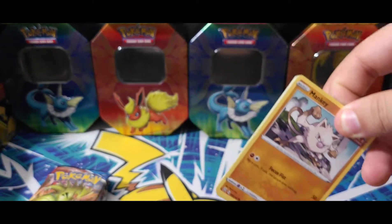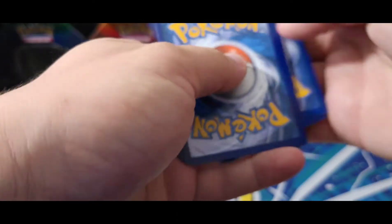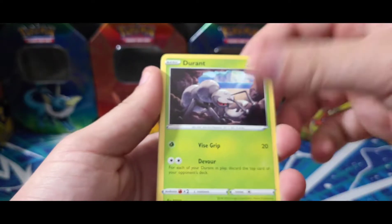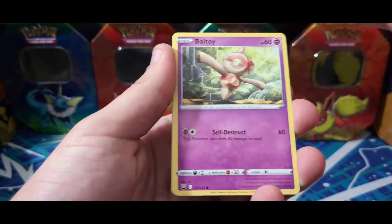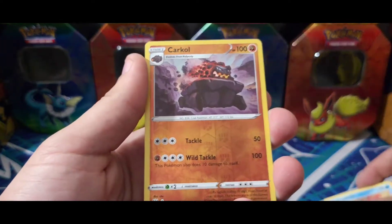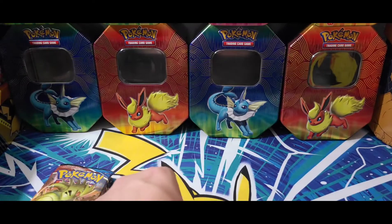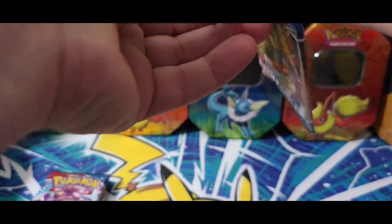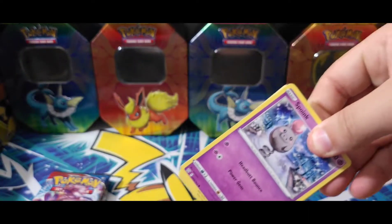Come on, Battle Styles, be nice to us — be nice to us! Got that white code card going in, let's get that full art. We got a grass energy, Girder, Durant, Camping Gear, Mankey, Sizzlipede, Appletun, Poké Ball, Totem Sticker, Corphish, got a Charcoal reverse, and another Luxray holo.